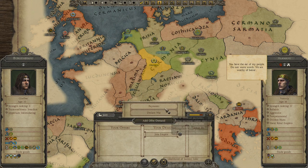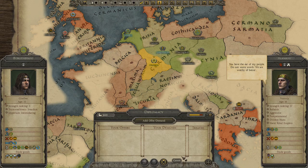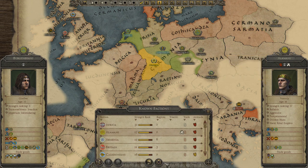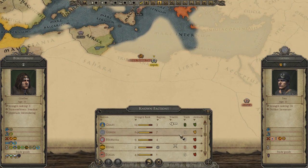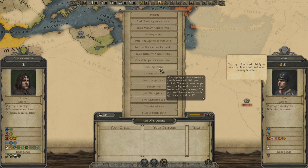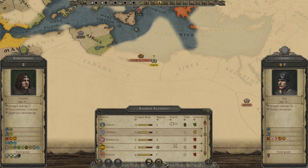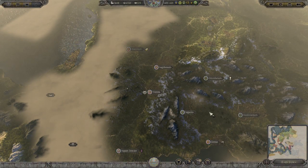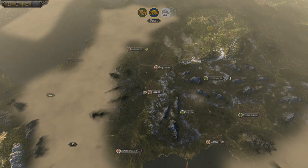They probably wouldn't join my empire - I don't really have much to offer right now. They're fighting the Huns and the Western Romans, so as soon as they actually get attacked by something I could jump in and say I'll protect them. The Gepids probably don't want to deal with me. I tried a trade offer - they rejected it. I could try again later. I don't think I'm forgetting anything - we've spent our money, now we just wait and see what people do.